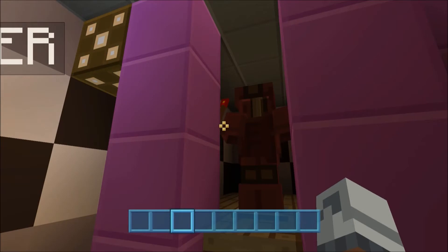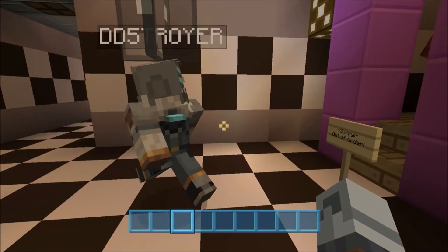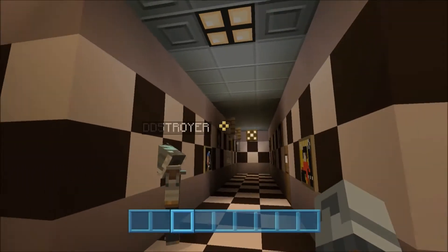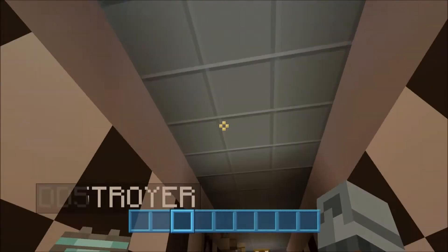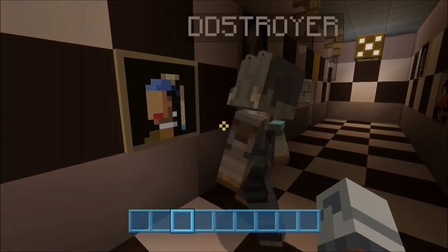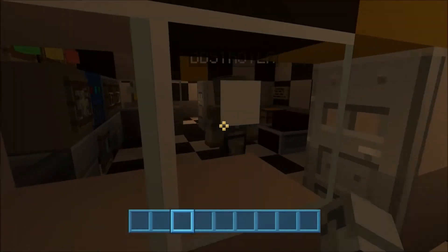Then over here we've got Foxy. Honestly, out of the animatronics, it's either him, Bonnie, or Freddy that are my favorites. We go down this hallway — I did get the flickering light from the game, that took some redstone work, not much but a little bit. Over here we've got the supply closet, nothing really special in there — it's a supply closet.